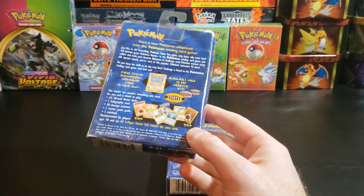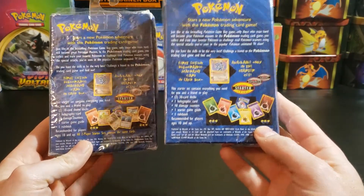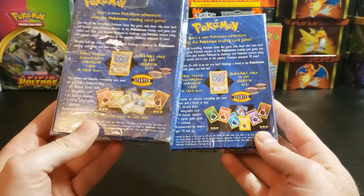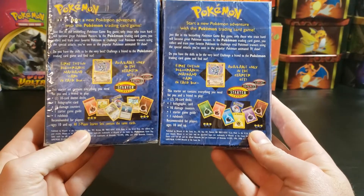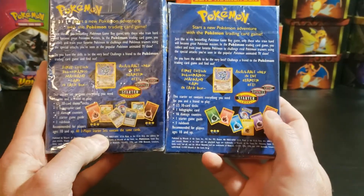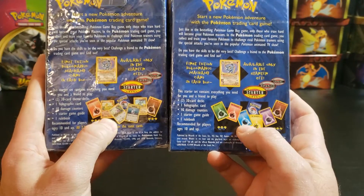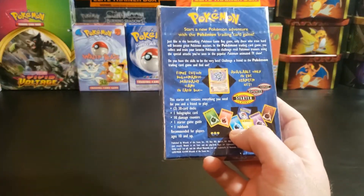I've gone over this in comparative videos before, but I'll cover it again here. Right off the bat you have this one — the unlimited version — and then this one, the possible shadowless version. The big differences you'll notice right away are the energies at the bottom of the theme deck. On this one you have all energies, and on this one you can clearly see they are shadowed cards, so we can already discount this one and start nitpicking the other.